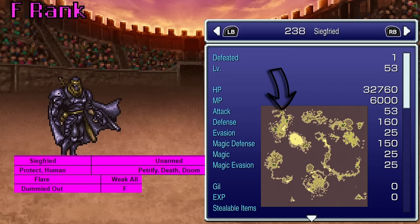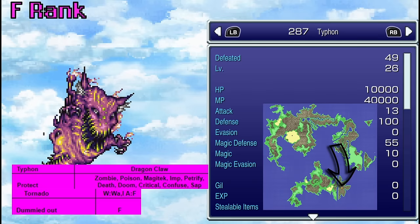Here we have Siegfried. He kind of sucks all around. You can't use Flire, and again you can't use him in any version, so that makes him pretty bad. Next we have Typhon — even though you can fight him throughout the game, he also got dummied out. So that's another rage you cannot use.